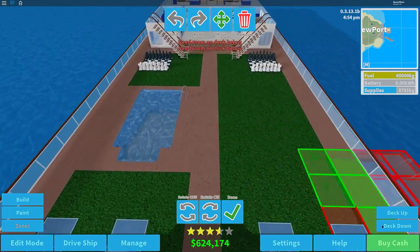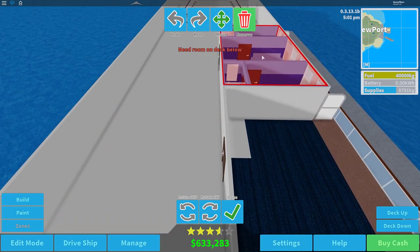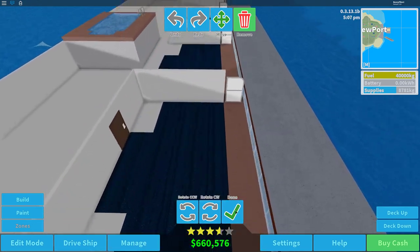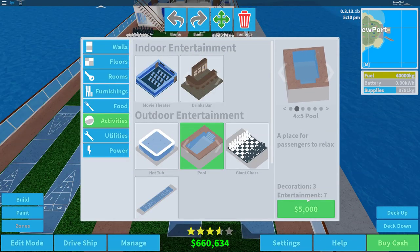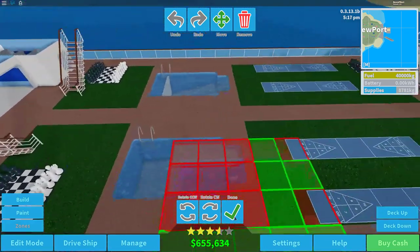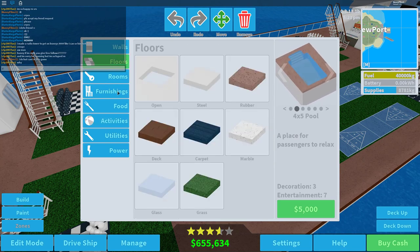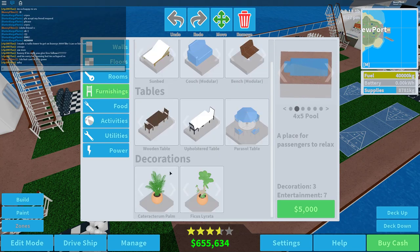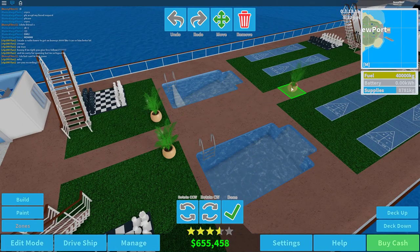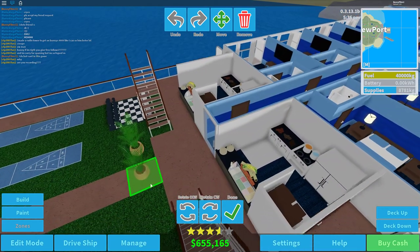I think I'm just going to remove all the rooms down here and replace them off camera or in the next video, which I'll probably start recording right after this one. There we go — we have our pools, and it looks very nice so far. Let's get down a few plants quickly — I like this particular one a lot more than the other. I wish there were more alternatives for variety.